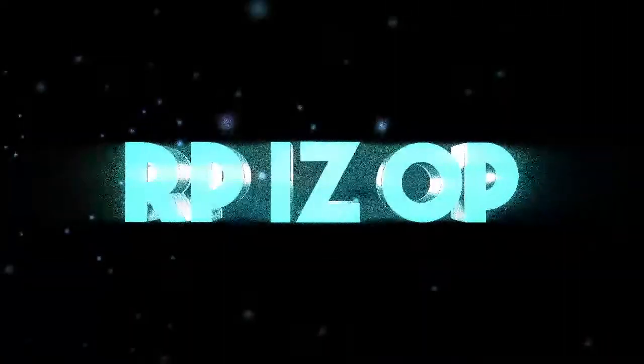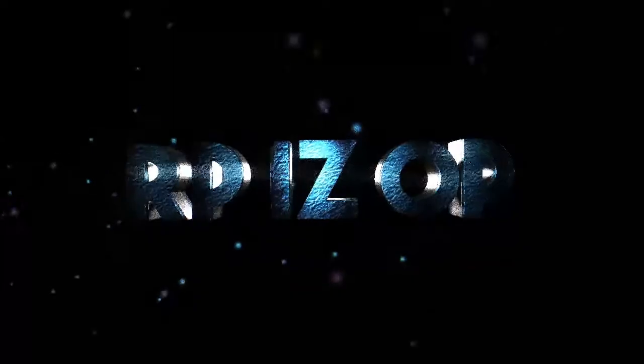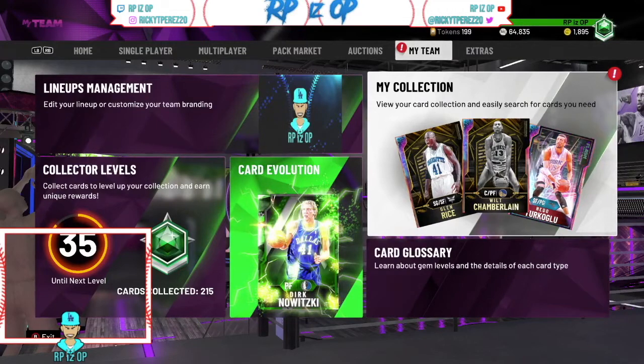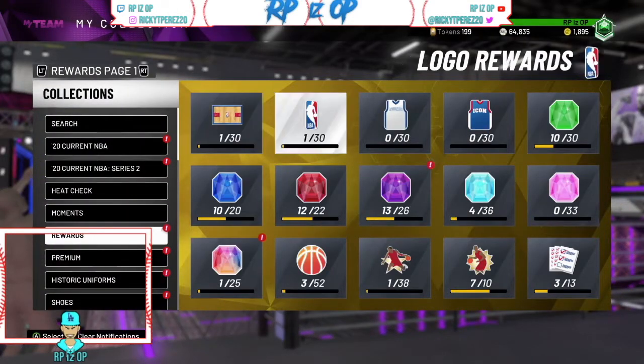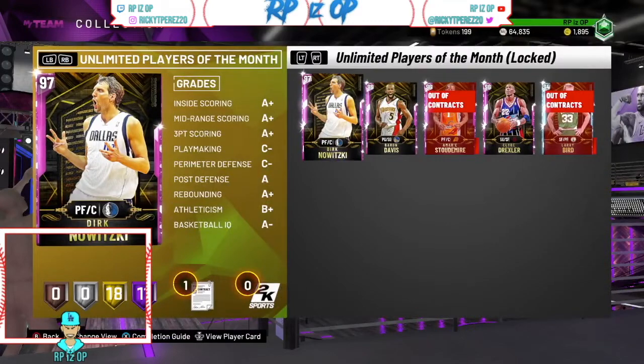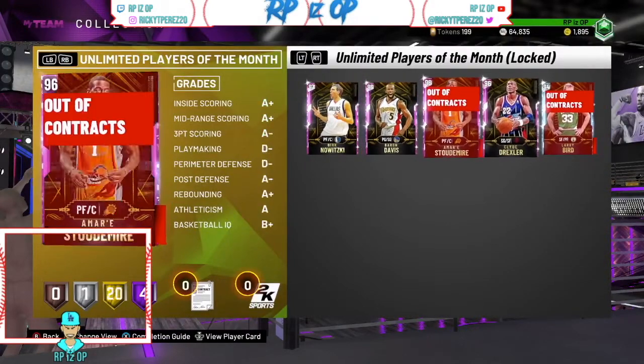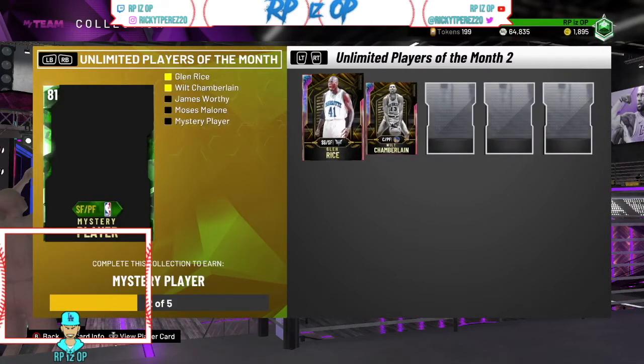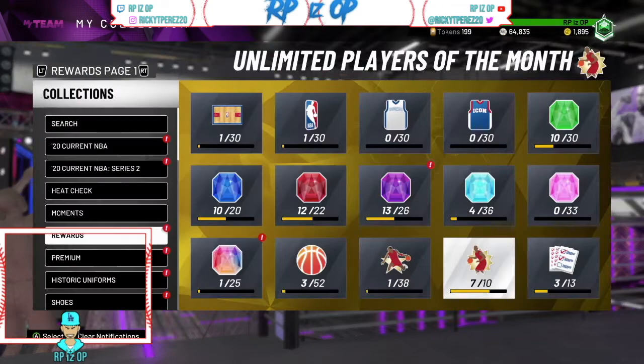First things first, before y'all ask if I'm suitable enough to do a defensive settings video, I'm gonna show you guys why I am a credible source. As you can see right here, I got most of the monthly wars — this is 12-0. These are all the 12-0 rewards for each month. I already redeemed the galaxy opal Julius Erving, and I got Glen Rice as well.